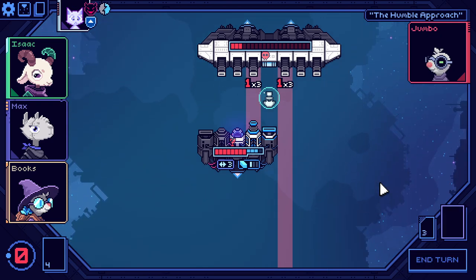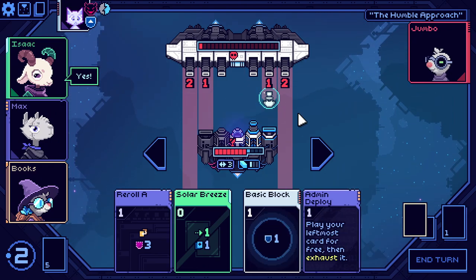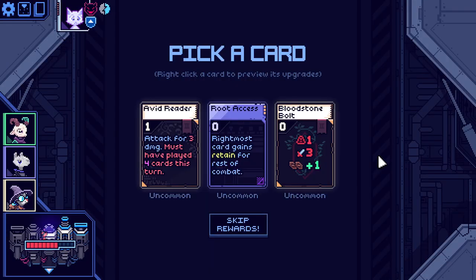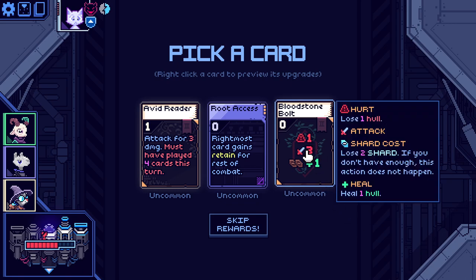Luckily we're not losing any hull here. Next time we win. What the hell is this? Take a hull damage — three damage. And then if you have two shards, you heal one. Interesting.